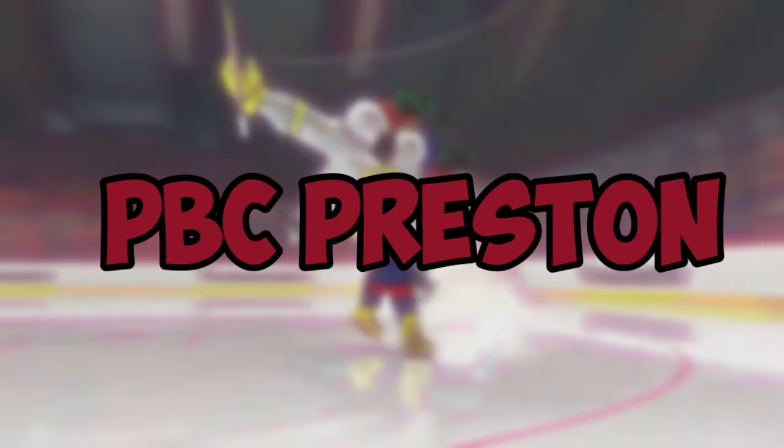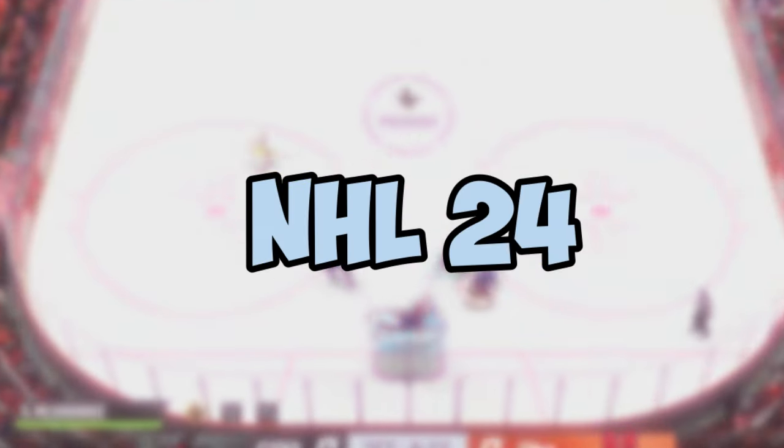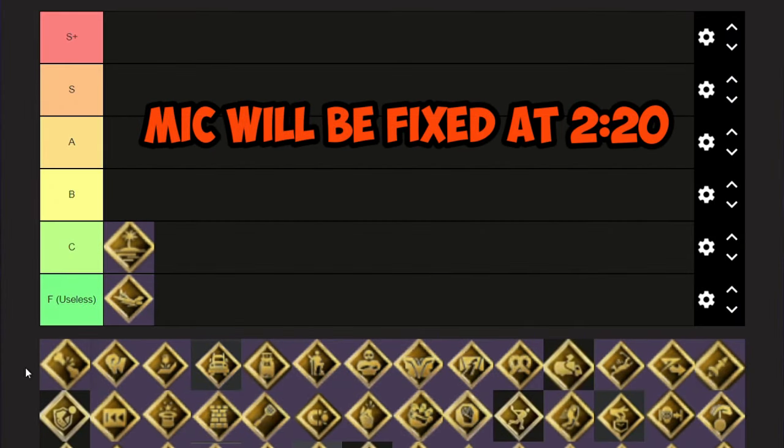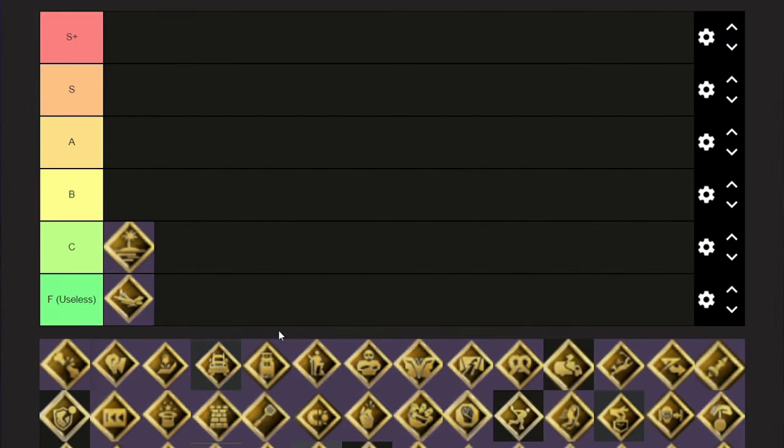Today I've created a tier list with PBC Preston out of all the X-Factors in — it's 24. Since I've played Gulli, All or Nothing is basically useless. It doesn't work. It's just a new animation.